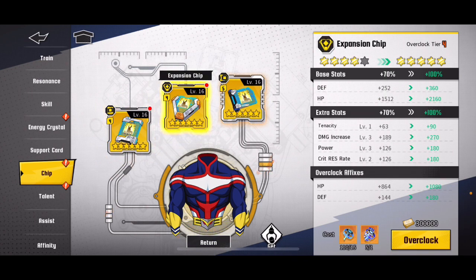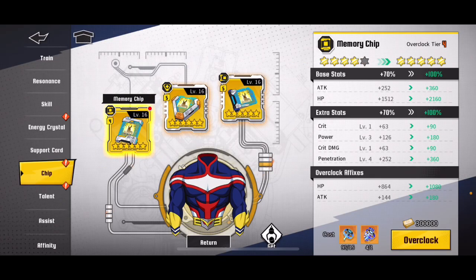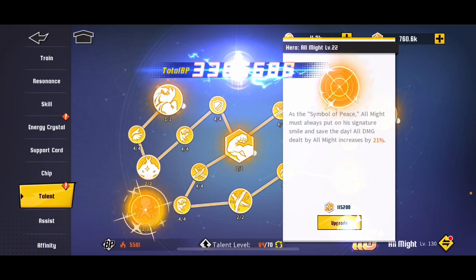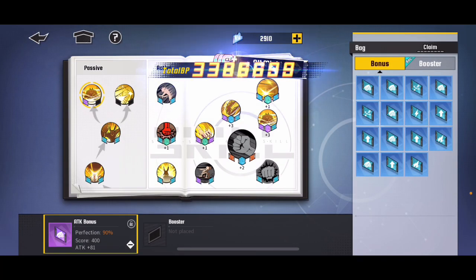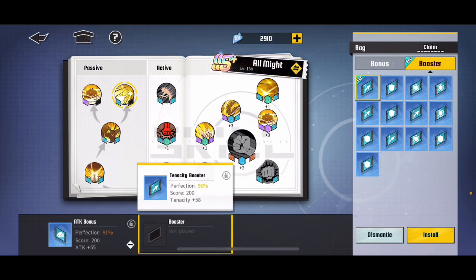Let's see — I have decent chips, they could be better, but let's overclock those. That's pretty good. And then talents — 13 levels. I don't know how many power talent points I have, but we'll figure out if it'll be enough. Perfect, okay, that maxes out. Energy crystals — I'm just going to throw on stuff that I have; I can worry about making them better later. I think I prefer defense over tenacity, even though it's not recommended, so I'm just going to put defense on there.